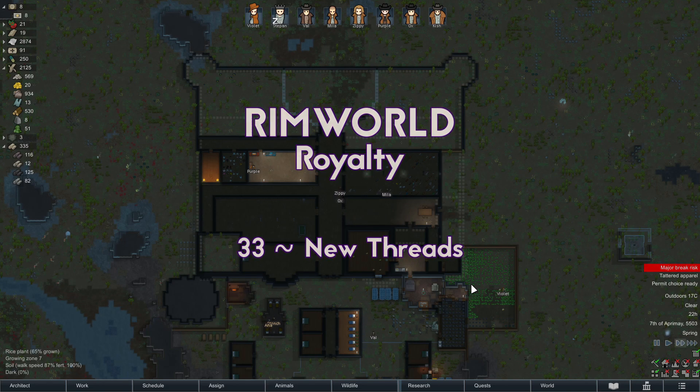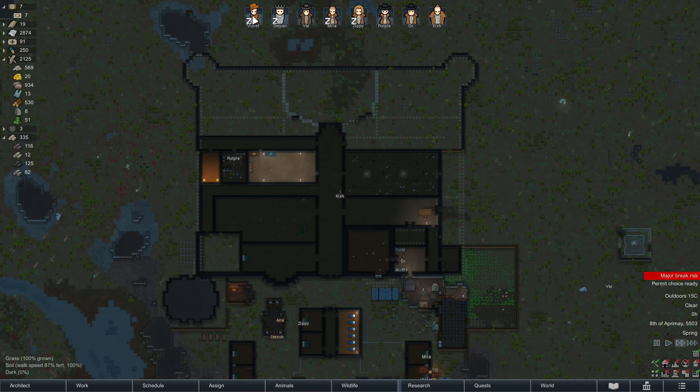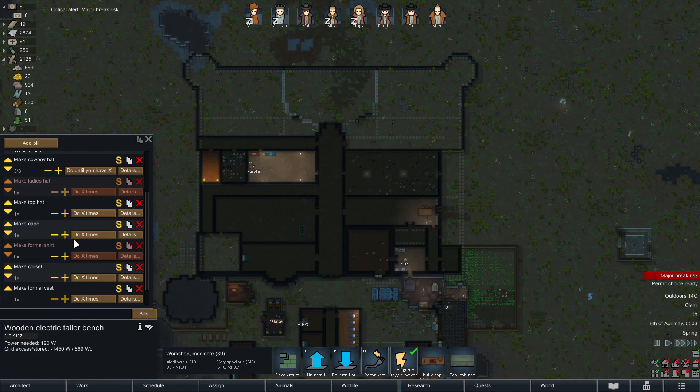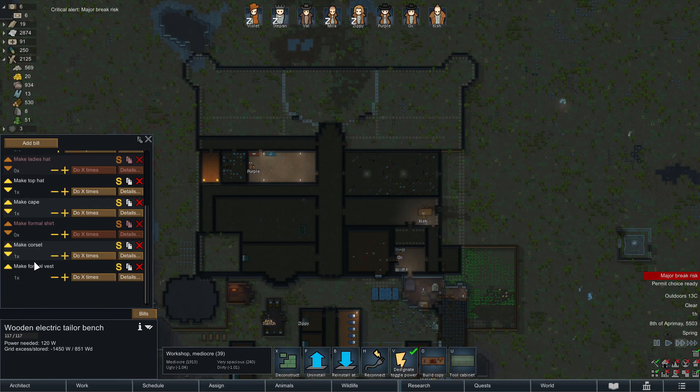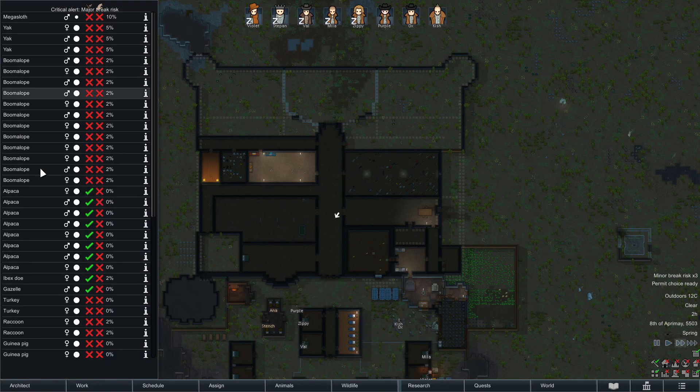Welcome back to RimWorld Royalty. I went through between episodes and changed everyone's apparel. Stefan will take off his coronet when he wakes up - it didn't seem right for the queen to have a lady's hat and the prince to have a coronet. I set up a job to make him a gentile top hat and a cape, and then obviously a corset for Violet. Stefan will have the formal vest.